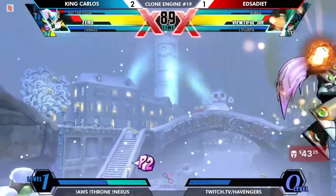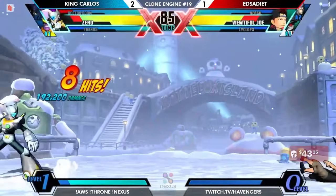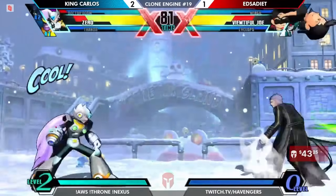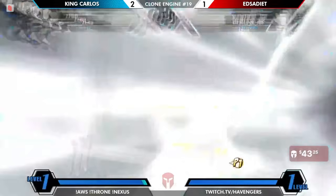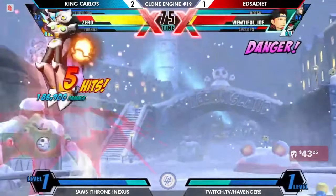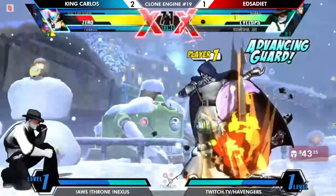Beautiful Joe just slowing down the neutral and punishing any Sugenmu set-ups. He's been doing really well using the optic blast assist to clear out when Doom missiles come out. But then this is a time where King Carlos gets the clean hit — doesn't quite get the confirm off it though. And now in a situation where even though Exodai is down on meter, they're still in a pretty favorable position.